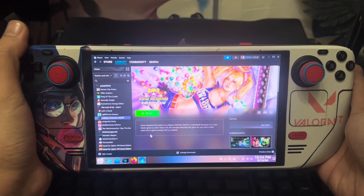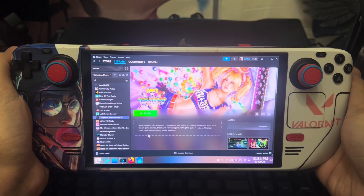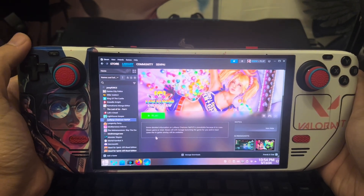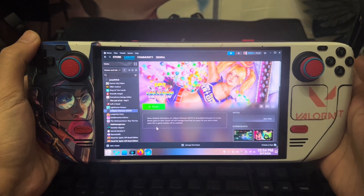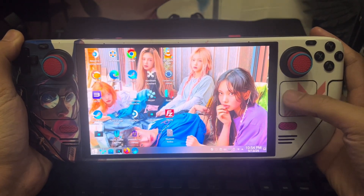What's up guys, Senpai is here. Today I will teach you how to play Lollipop Chainsaw Remastered on Steam Deck at 60fps smooth. This guide is for both legit and cracked games. First, I will do the instructions for cracked games.